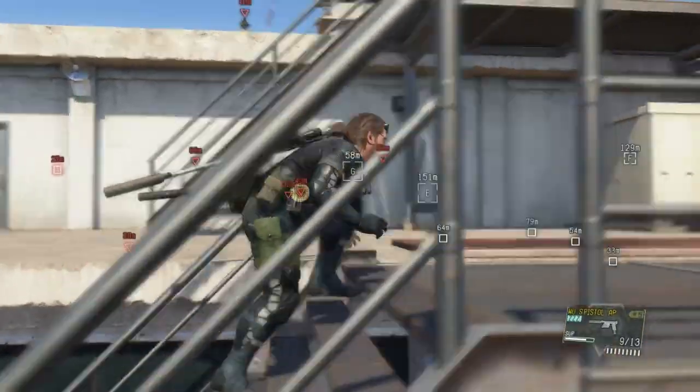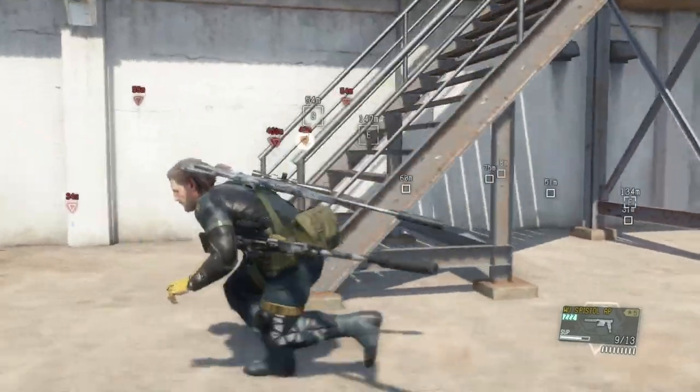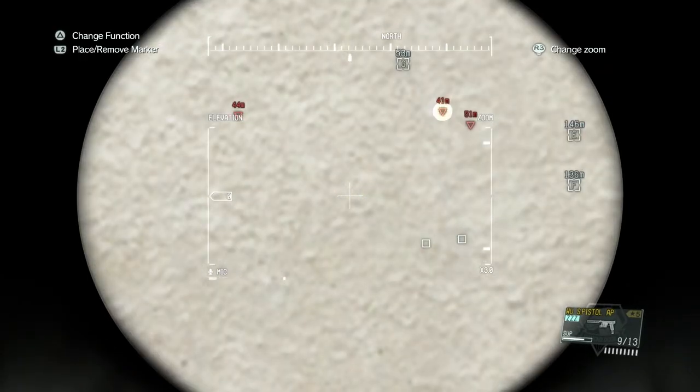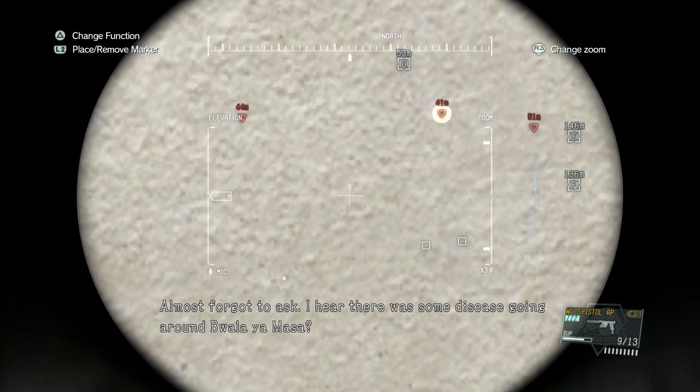Maybe if you get perfect stealth and no reflexes you might get enough for S rank. Now we're just waiting for the last conversation to take place. We've taken out the guys walking around this area so now we can listen to it without being spotted.